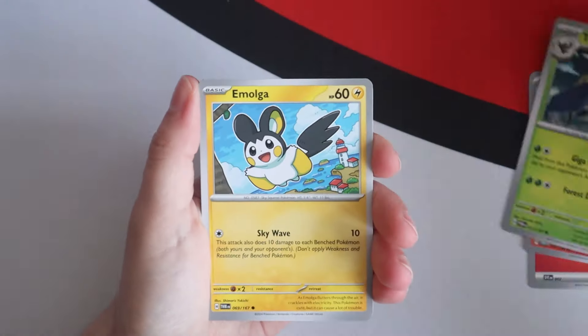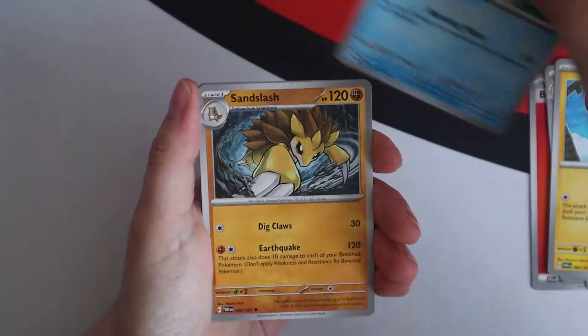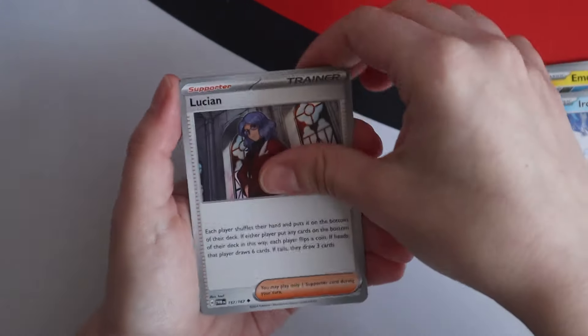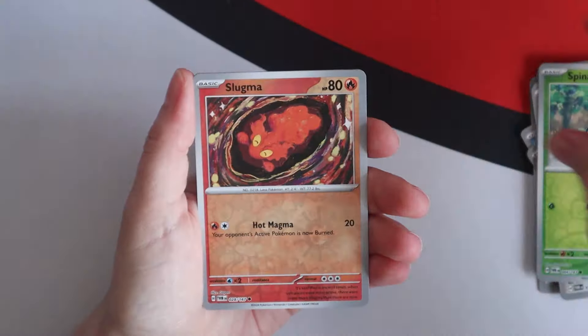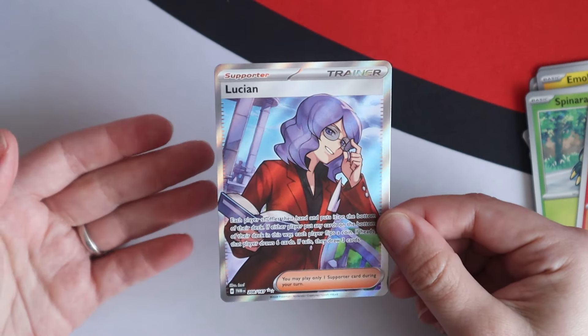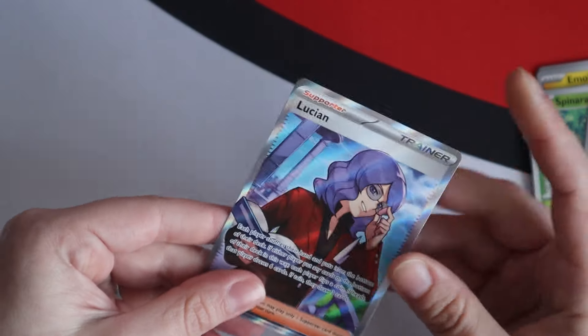Ninetales, Trevenant, Imogla. For true pronunciations of Pokemon, go to veekun.net slash pokemon slash pronunciations dot shtml. Lucian — we have an ultra rare. Nice hair. Wish I had hair like that.